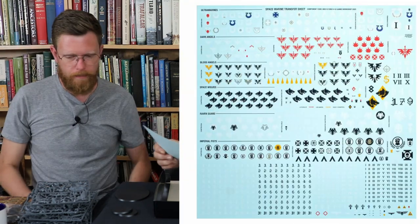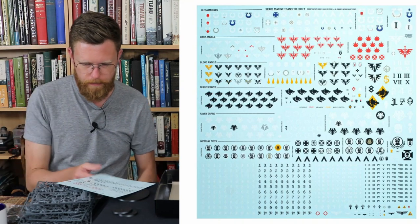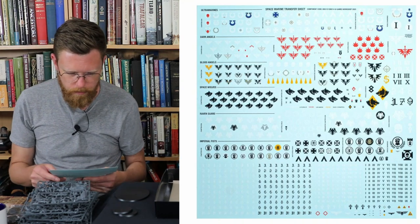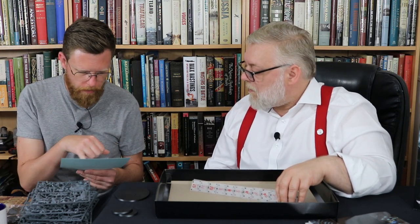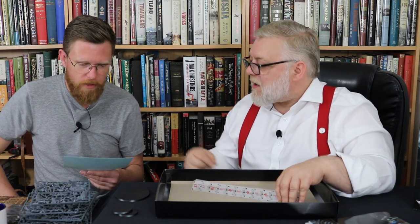Decal sheet — now you love a decal sheet. This is a new one: it's got quite different options, including Raven Guard. You've got your Space Wolves, you've got your big four, but you've also got different coloured ones rather than just black and white — there are gold embellishments and outlines. It looks like a standard Space Marine decal sheet but it's got a lot of variation. It's a new one.